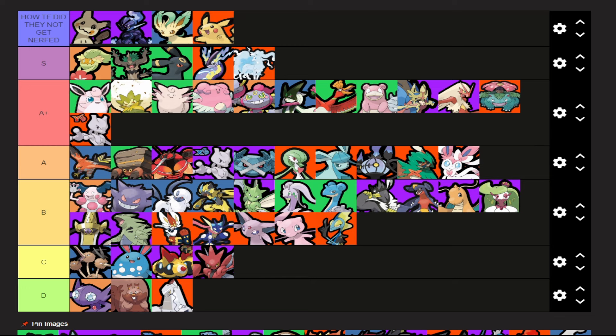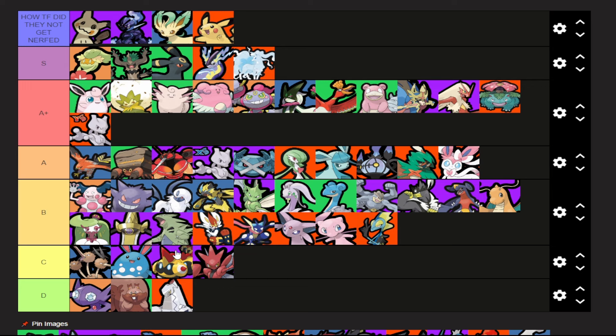Next we have Machamp. It got a really solid damage buff to Close Combat, and its Unite move — you just press it and it goes. Previously you could line it up and then activate it. It has its moments where that's better or worse, but I personally do think it is an overall really good change. I previously had Machamp in C tier, but I think these buffs are enough to bump it up to B.